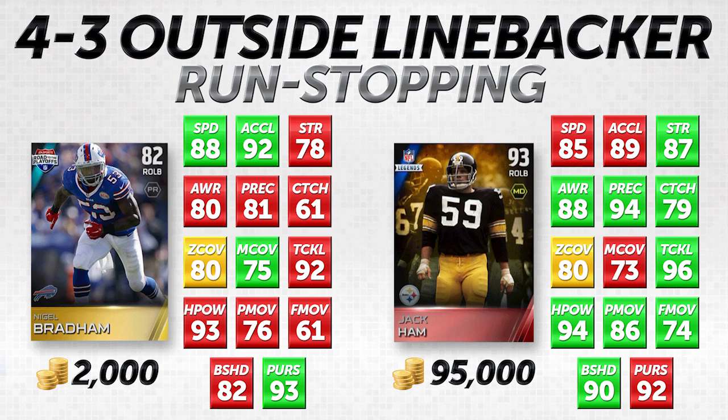I really like this Nigel Bradom item. He's a right outside linebacker, but you can also play him at left outside linebacker. One thing I noticed is that right outside linebackers tend to have better attributes than left outside linebackers in Madden. So many of the players I'll mention are right outside linebackers, but if you put them at left outside linebacker they'll still perform well — maybe a slight downtick in awareness, but overall better than pricier items that fall short in other areas.